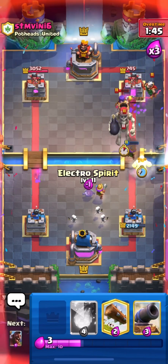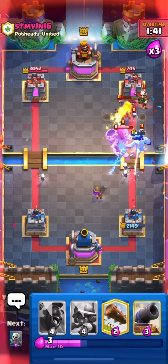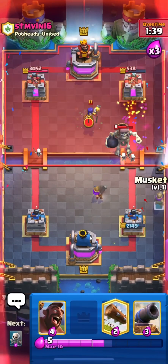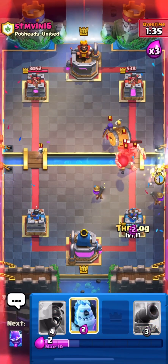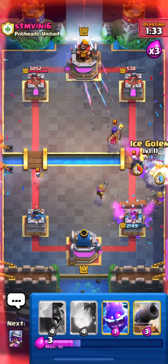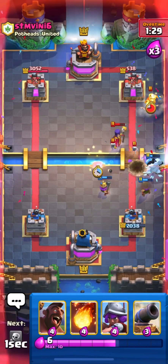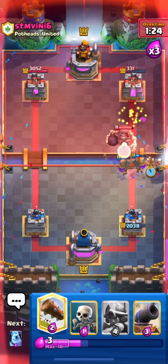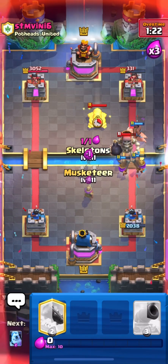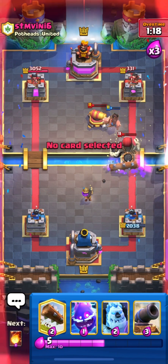Let's cycle our fireball guys. I'll fireball his magic archer along with his princess tower — good fireball value. Let's log his barrel and go in with our hog from the bridge. I'll again fireball his magic archer — nice. Let's go in with our hog and finish the match. I think he's back to the cannon so I may have to cycle my spells.